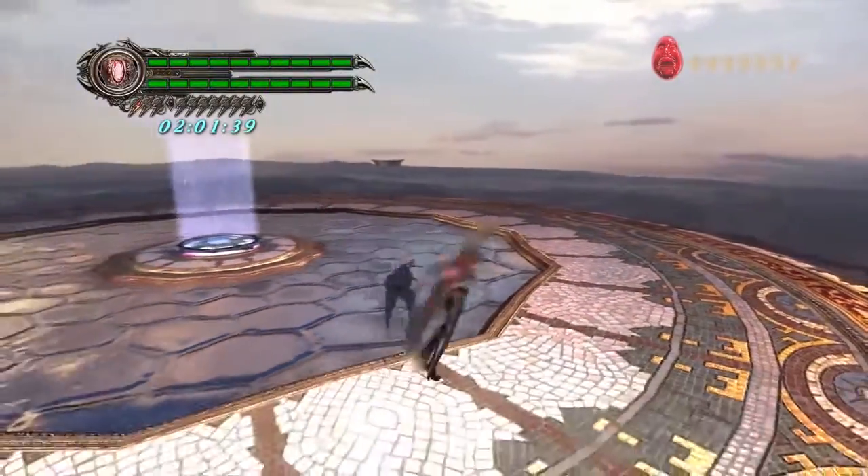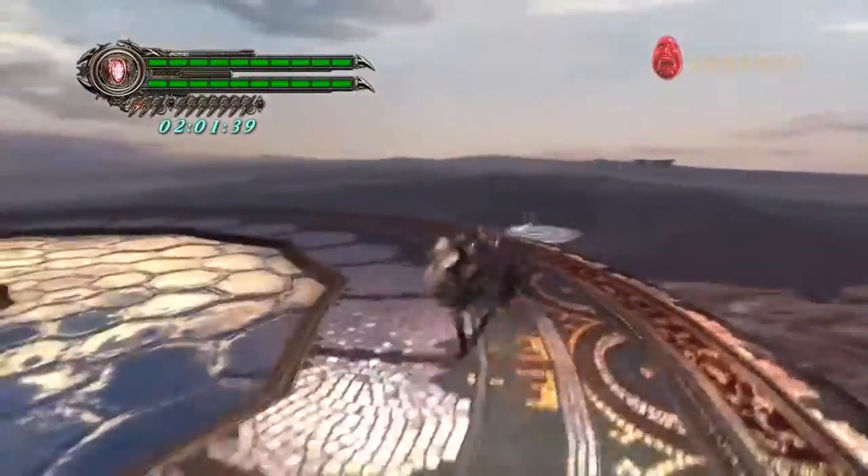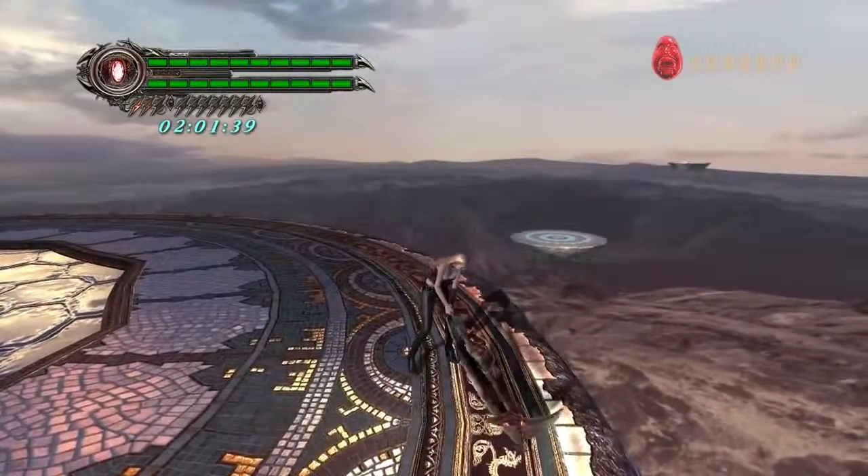Trish is a very flashy character overall. She has some pretty insane combos. This one is super long — if you manage to pull off the whole thing, it ends with this ridiculous golf swing.